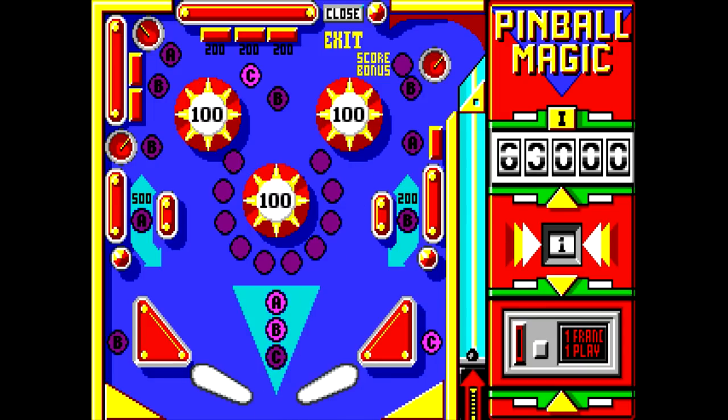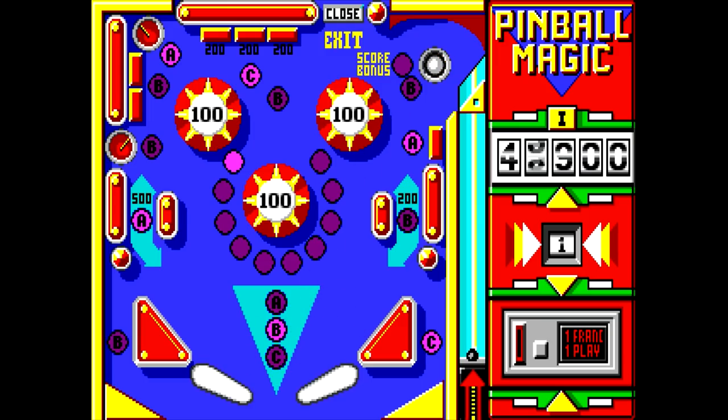The gap between the flippers is pretty big; it's kind of hard to keep the ball in play. There's something up there that says 'exit', so I've got a funny feeling there might be more tables. I've got to keep trying to see if I can actually get the ball up there. I actually looped the score counter there, so having a score counter with only five digits seems kind of counterintuitive considering how fast the score builds up in this game. I've already spent ten minutes trying to do this.